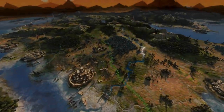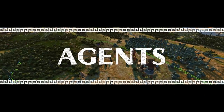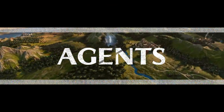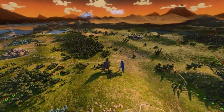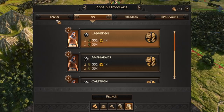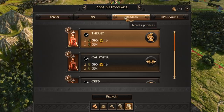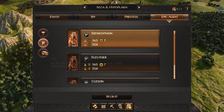In Troy, you have more than just your armies at your disposal. Agents are incredibly versatile, each having a different role within a settlement, on the campaign map, or attached to an army. There are three classes of common agents: Spy, Envoy, and Priestess. In addition to these, you can gain access to epic agents which are the Gorgon, Satyr, and Seer.